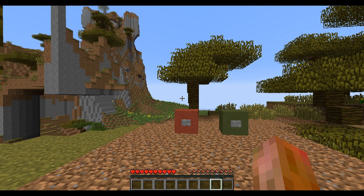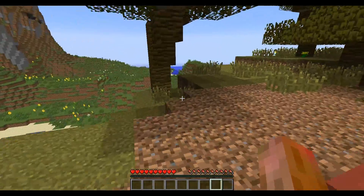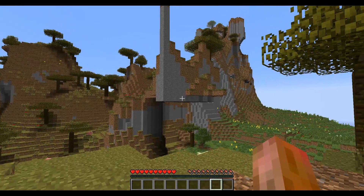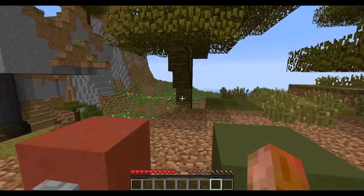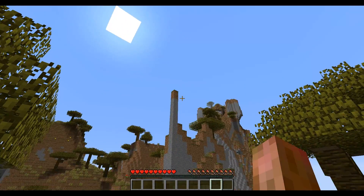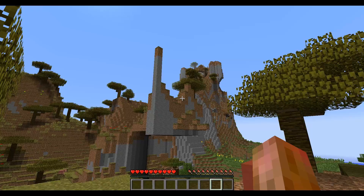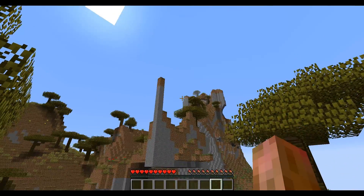What's up guys, it's me again, CrushedPixel. In the 13w39 snapshot, Mojang added command block minecarts which can execute commands like normal command blocks, but they don't get activated by redstone — they get activated by activator rails. Redstonecracked, one of my subscribers who also does great videos (link in the description), had an idea to create an easy structure spawner using these minecarts, and he wanted somebody to write a filter. I said yes, and here I am.